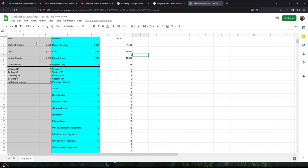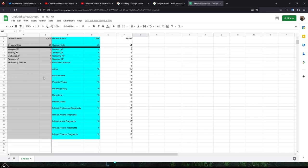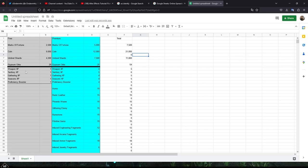With the free pass, you're going to get 2,500 marks of fortune, 9,000 coin, 4,300 umbral shards, 29 gypsum orbs, and then one of each type of experience booster: one weapon, one territory, one gathering, one season XP — which is going to give you experience for completing the season and leveling up and unlocking those different tiers — and then one proficiency booster, which is going to increase your gathering yield.